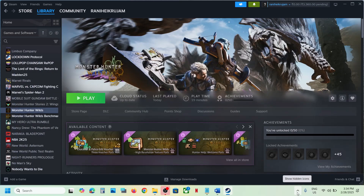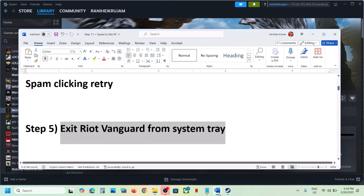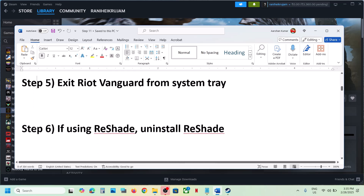The next step is to exit Riot Vanguard from the system tray. Click the up arrow at the bottom-right taskbar to show hidden icons. If you see Riot Vanguard or the Riot Client listed there, right-click and click Exit to close them. Then launch the game — this has also worked for many players.